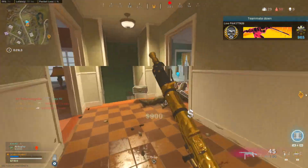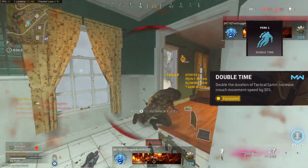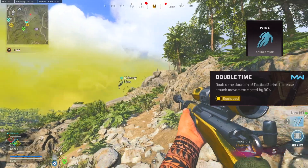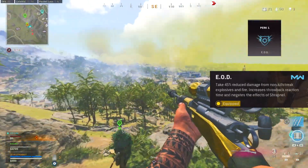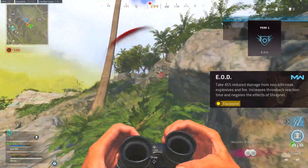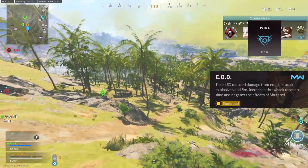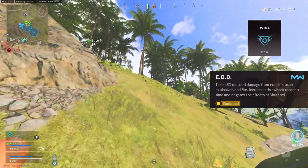Let's start by going over the perks in slot 1. We got Double Time up first, where we get double the duration of our tactical sprint and we increased our crouch movement speed by 30%, so both of those are super useful. Then we got EOD, which they just recently buffed, where instead of only getting 35% reduced damage for non-killstreak explosives, you get 45%, which counteracts their buff to semtexes, frags, and all explosive equipment.